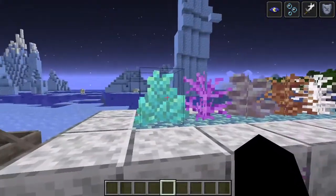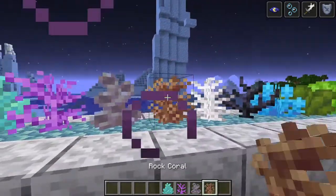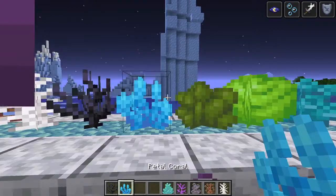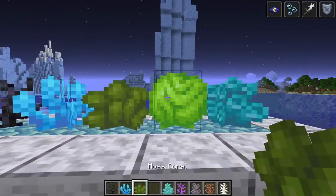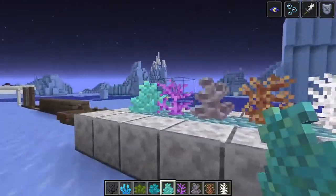Now these are all the different corals: prismarine coral, silk coral, chrome coral, rock coral, pillow coral, branch coral, petal coral, moss coral, star coral, and acan coral. My favorite of these all is prismarine coral.